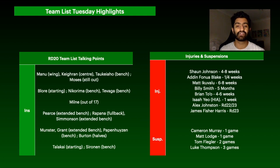Alex Johnston is potentially coming back in rounds 22 or 23. The fact that he's returning before the end of the Supercoach season means he's a hold — any warm body helps. On the suspension front: Cam Murray is out one game, Matt Lodge one game, Tom Flegler two games, and Luke Thompson has been confirmed out for three games — a big blow for any Supercoach owners.